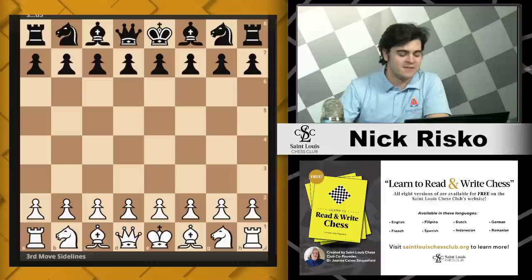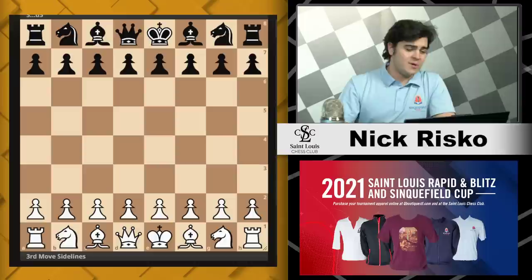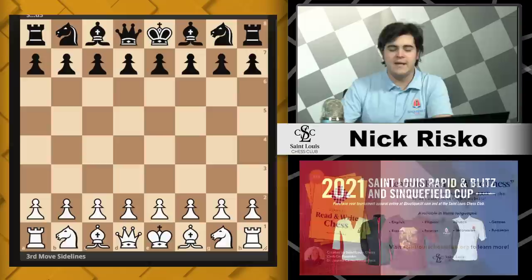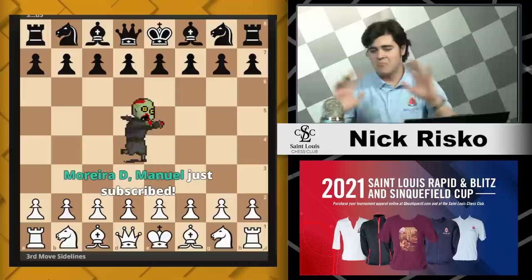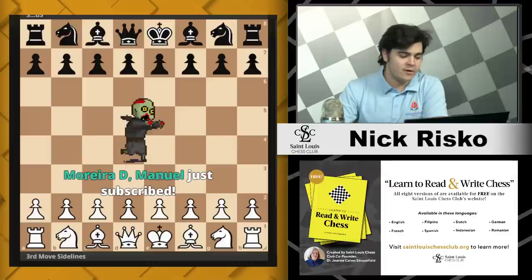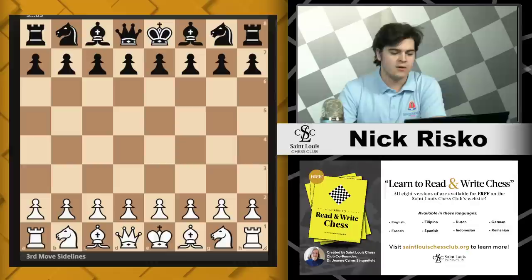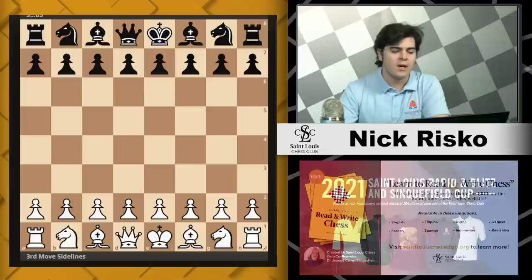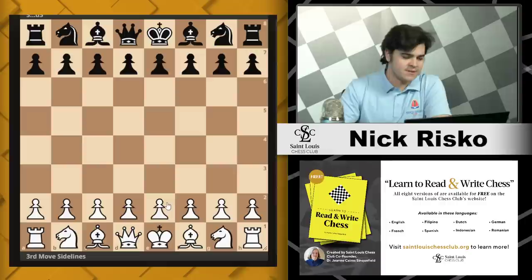Hello, welcome to Chess Openings Explained. I'm Nick Riscoe, your instructor for tonight, and we are back here live in the St. Louis Chess Club studio. The question we're going to be aiming to answer over the next probably two months is: are you a real Chess Openings Explained lecturer if you don't have a 10-part series? We're getting into part one of a series over the Scotch, the Scotch Game, Gambit, and all other openings falling in that category. We're starting with a lot of the sidelines first — tonight our focus is on third move deviations or weird third move sidelines that Black can get into.